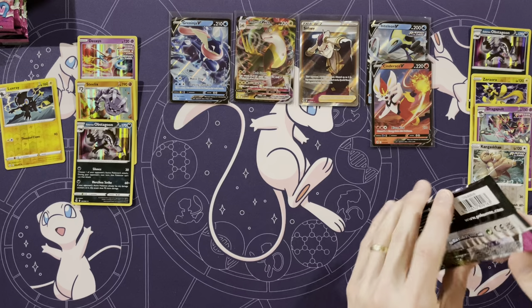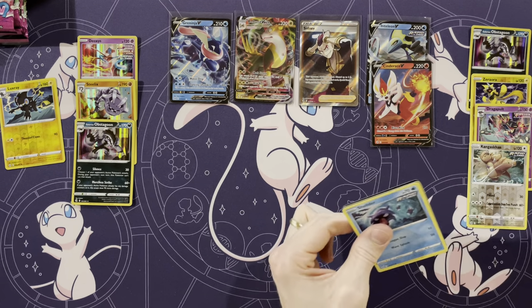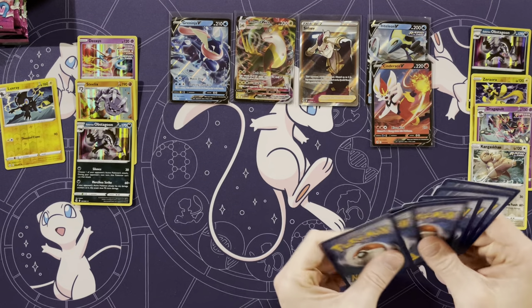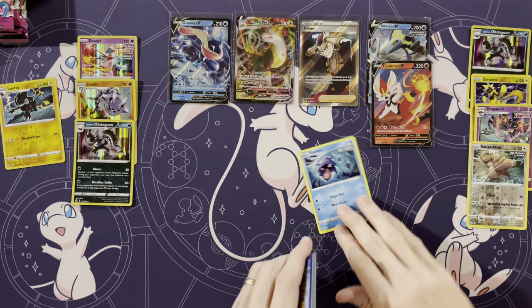I think I usually would pick either Piplup or Turtwig, but I'm going to use Chimchar — it's the first time I think I'll be using Chimchar. That was the thing back in Diamond and Pearl: if you don't use Chimchar, you'll have Ponyta on your team if you want a Fire Pokemon.